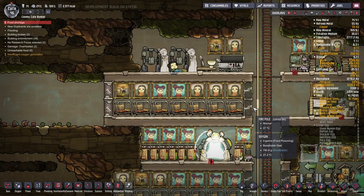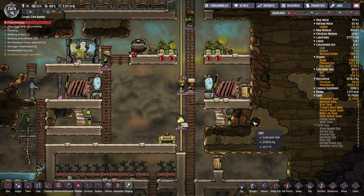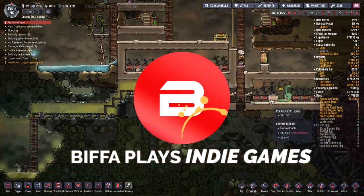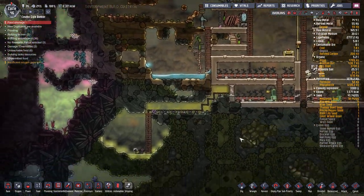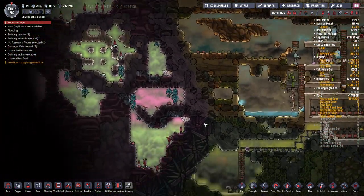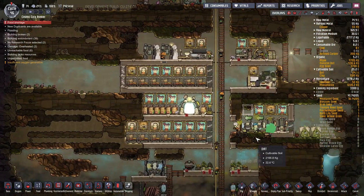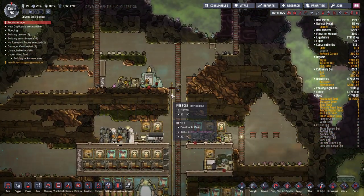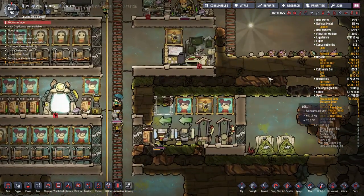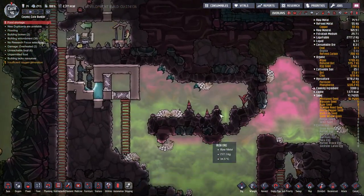Hello guys and girls, welcome back to the next episode of Oxygen Not Included with me, Biffa. Thank you very much for joining me. So we have a few plans for this episode: one of them is to try and get some more water because we're totally running out. That is going to be the main thing. I want to set up a couple of areas to launch some of these hatches that we've got around, try and get some more eggs, and I'd like to launch these guys here as well.